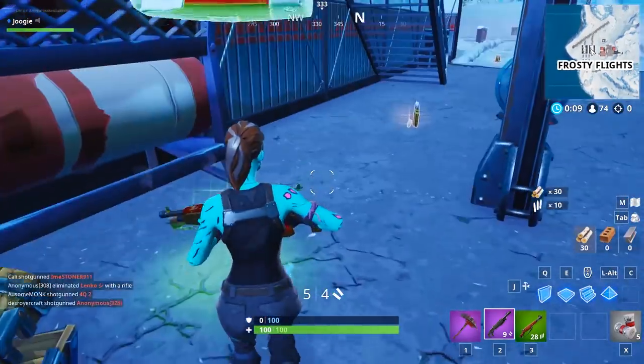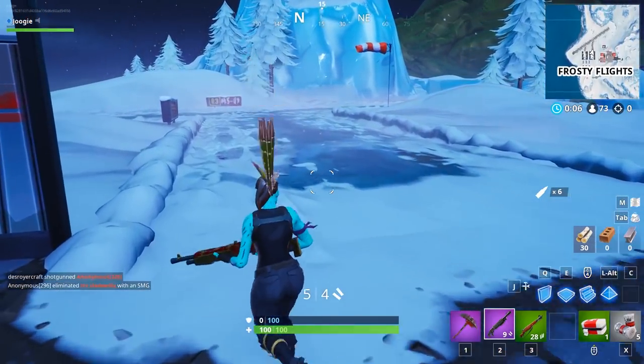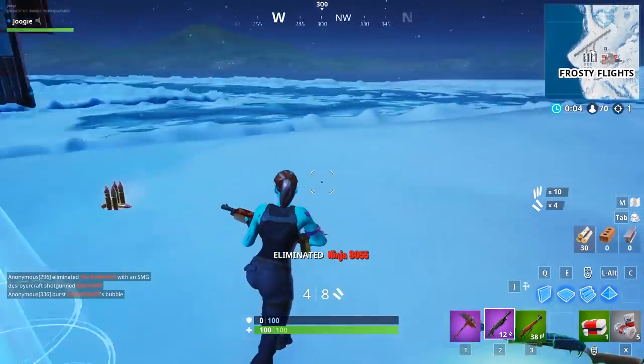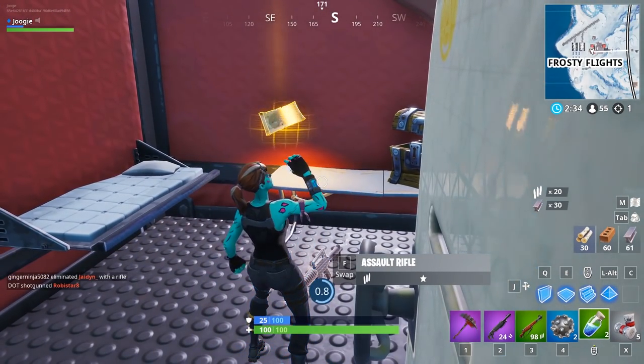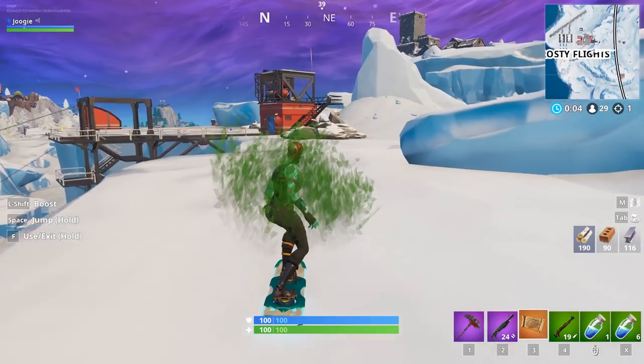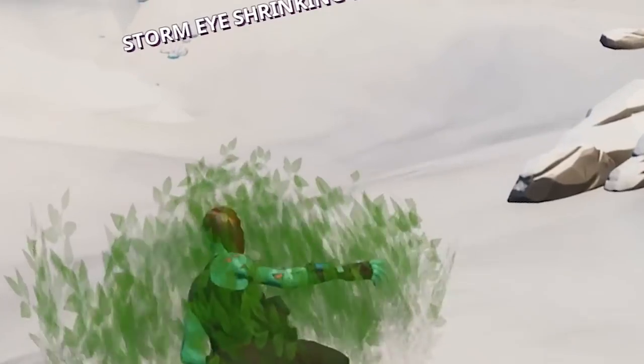I actually don't know where you get it - whether it comes out of chests or whether it's on the ground. There's a guy here... there was a guy here. I wonder if you can get it out of a treasure chest. Nothing at Frosty Flights. You have betrayed me, Frosty Flights.